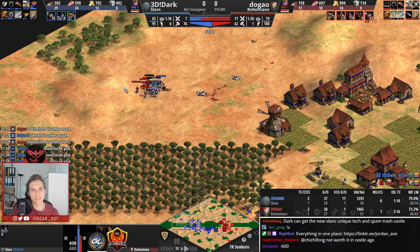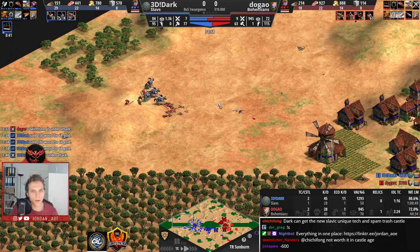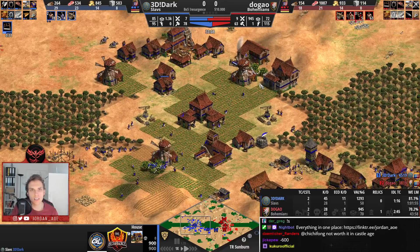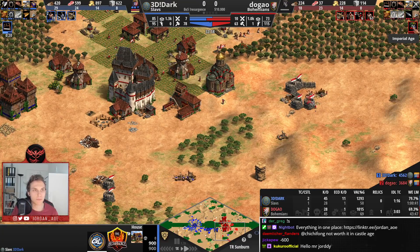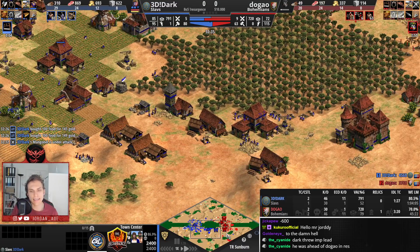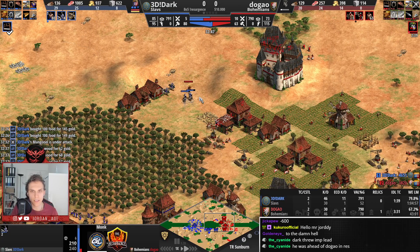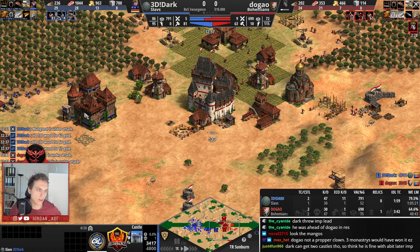Dark should be able to clean this army very easily, at least in theory, because he has chainmail barding armor. He's not using all his knights though. Even the lion joins the fray here — these skirmishers and crossbows are going to go to heaven. Bosa coming up for Dark as well; his economy just feels a bit smoother, 15 villagers more. However, Dugao is going to be going up to Imperial Age a bit faster than Dark.